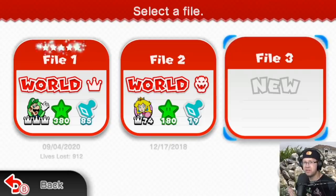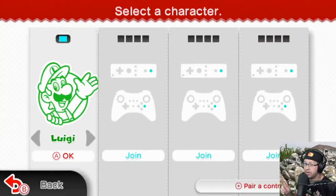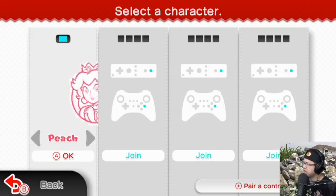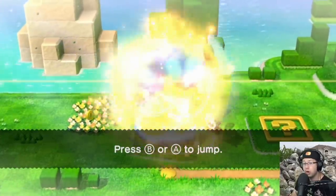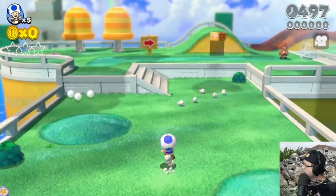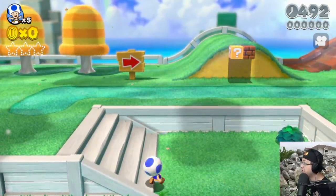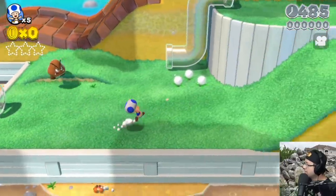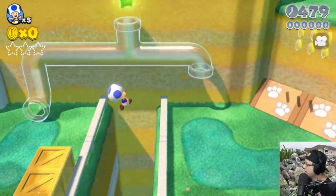Mario 3D World — one of my favorite Mario games of all time. We're going to go ahead and hop in, not play as Mario. I'm kind of feeling Toad — good old Toad. Starting off with 1-1, Super Bell Hill — not seeing any red. I have been having such bad luck with those stupid arrows. I feel like I've died in New Super Mario Bros to the arrows every single time, and I am tired of it. So that's not going to happen this time — we're just going to fly on by.